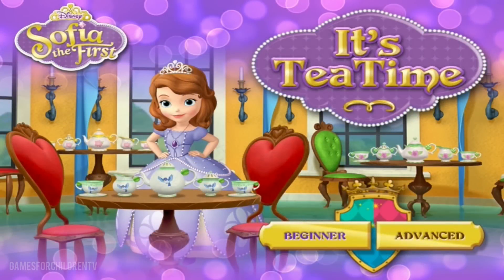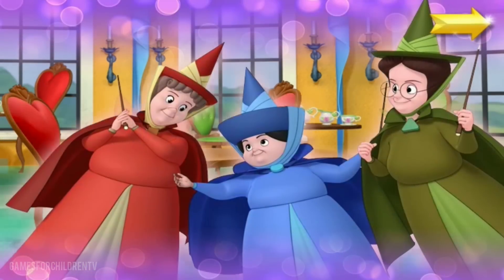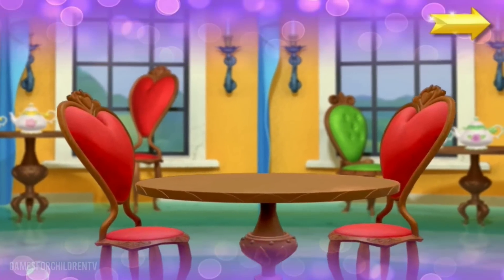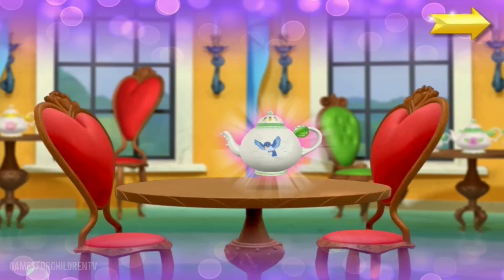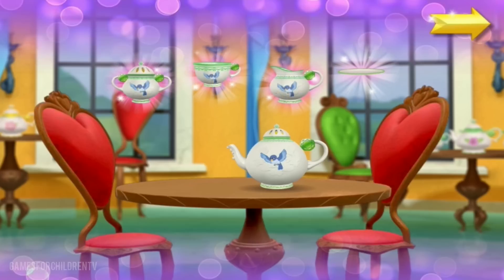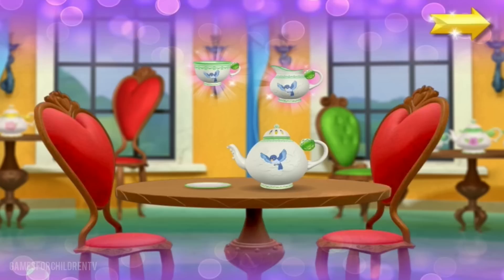Beginner. Welcome to the Royal Prep Tea Room! Sophia's about to serve tea to her friends with an enchanted tea set that floats in the air. Before the tea party can begin, Sophia must find all the pieces of a tea set. Once we have a set, Sophia will be ready for her party.